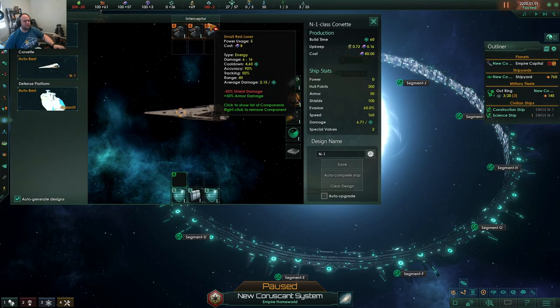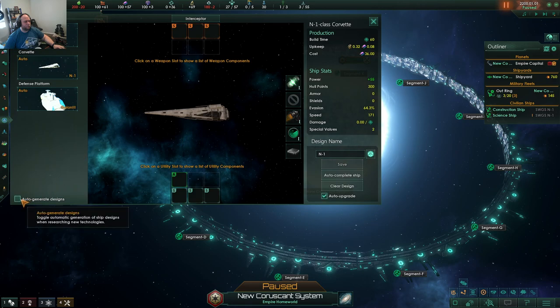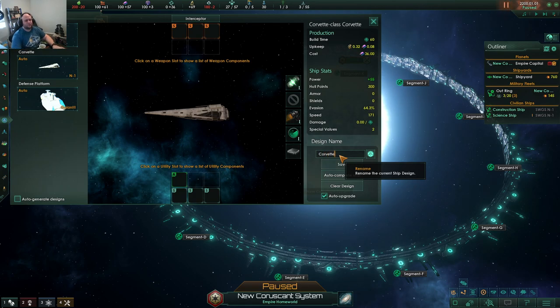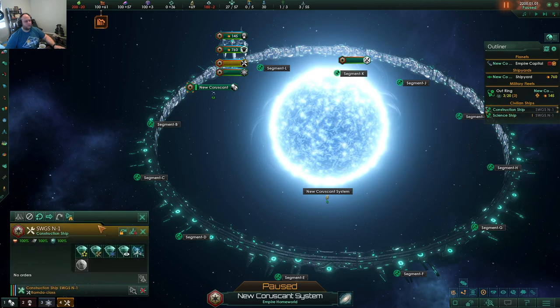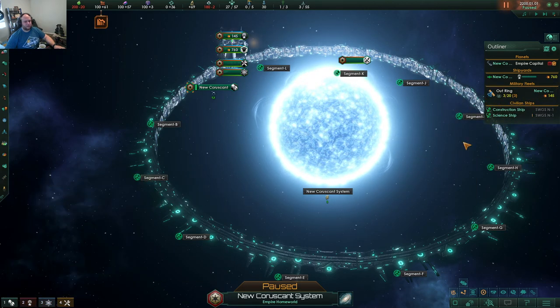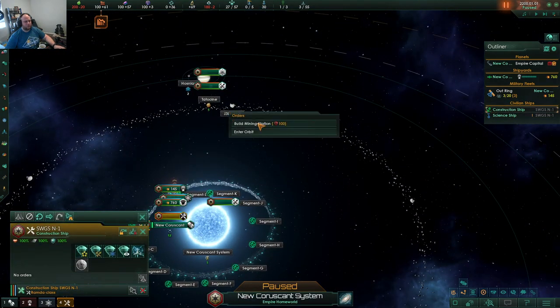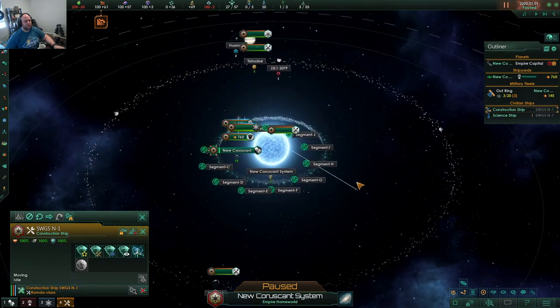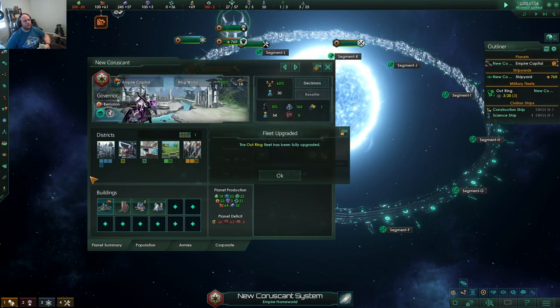In the ship designer, if you don't already know, you can go in and remove everything — this will just be a corvette. Delete that, go here. Tell them to upgrade. Tell the science ship to auto-explore. Construction ship maybe to build — but I don't know what's going to happen because I have negative freaking everything.